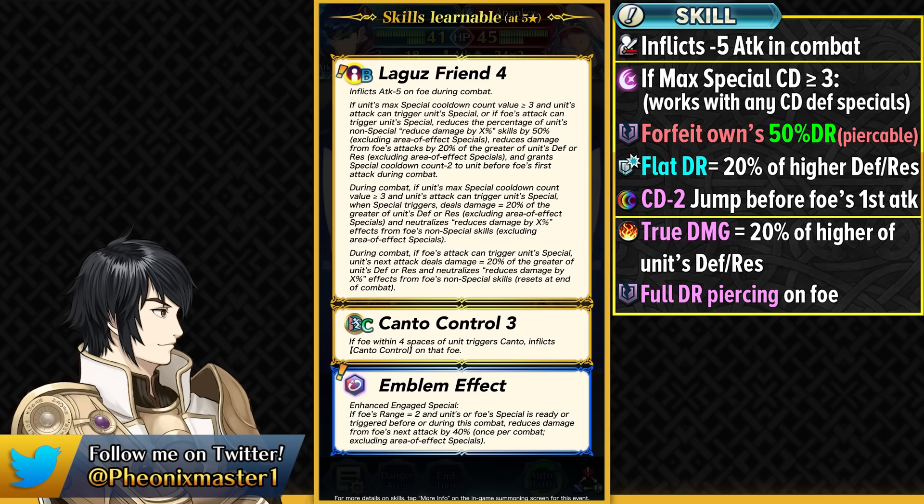On special triggers you get true damage based on 20% of the higher of Defense or Resistance, and you completely pierce the enemy's damage reduction on your special triggers. Damage reduction piercing is really good on tanks because so many nukes have a ridiculous amount of damage reduction, so this helps you kill those nukes much more easily. The unpierceable damage reduction this skill provides is really valuable — you lose 50% of pierceable DR but gain flat unpierceable DR, making Emblem Ike one of the best tanks in the game.